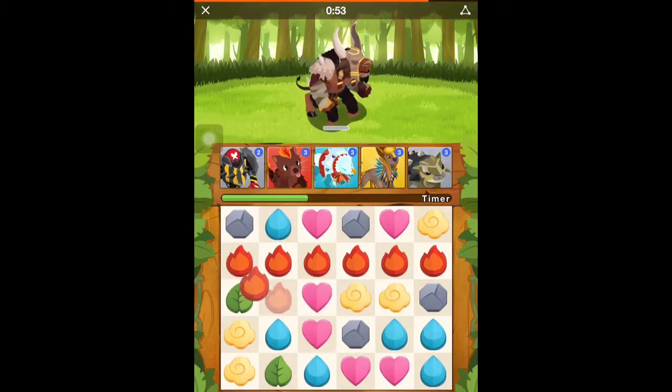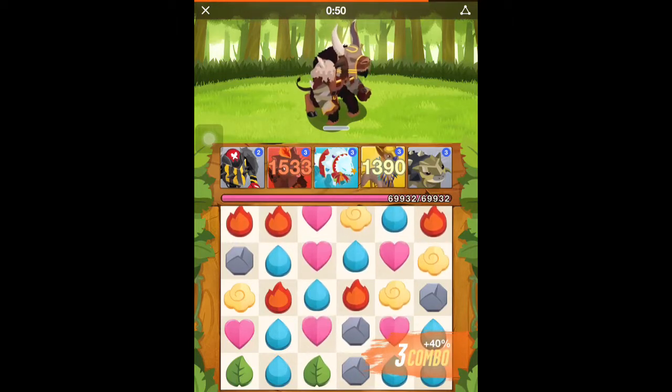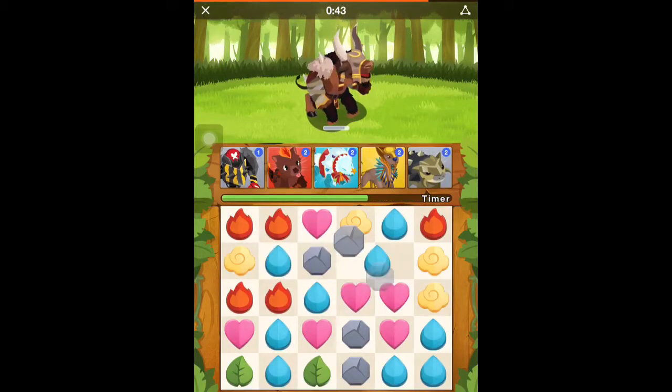I also have no tactic either, because I always seem to go for red and the red monster is not my strongest. So nothing happens — nothing happens.